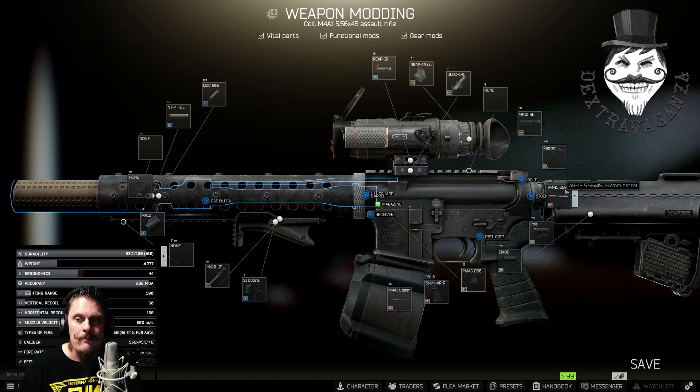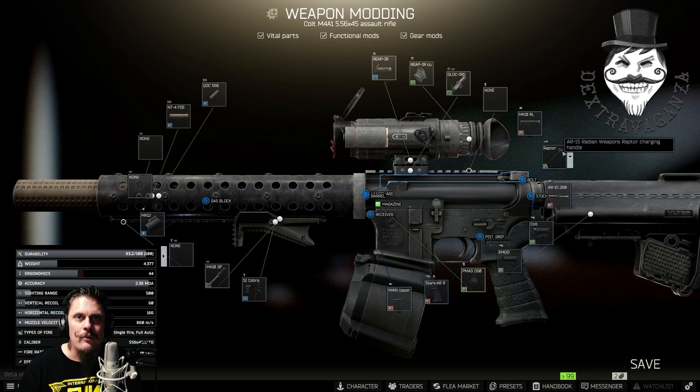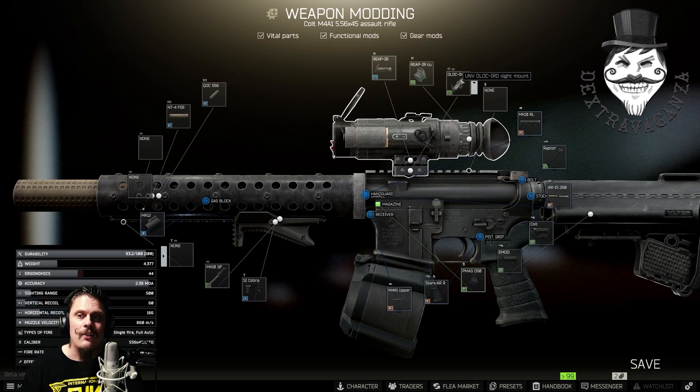You need the shortened M4 barrel — the 260 millimeter barrel — which you can buy from Peacekeeper level 3. There's also a barter trade available. You can get the Raptor charging handle from Mechanic level 3. You also need the Alexander Arms Mark 10 hand guard, available from Mechanic level 3.